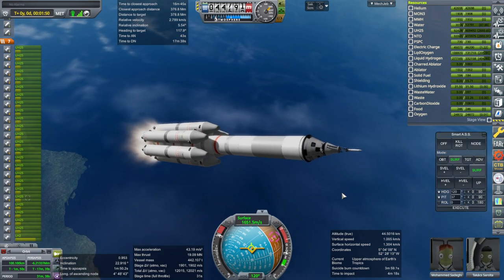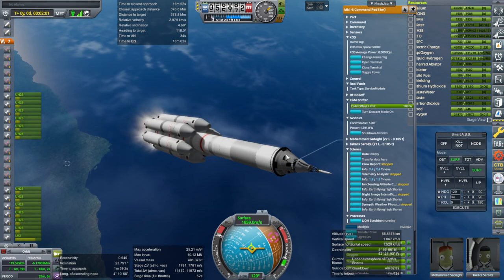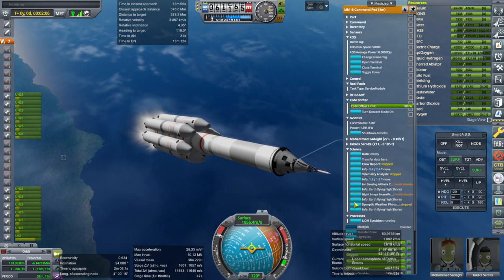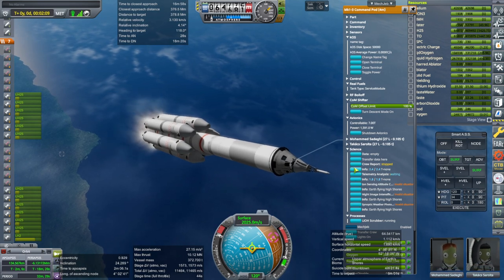Okay, g-force mitigation time. Well, there's two of them. Eventually they'll be able to do these - so ion sensing, night image intensification, synoptic weather or something or another is what we've got.